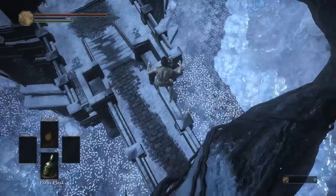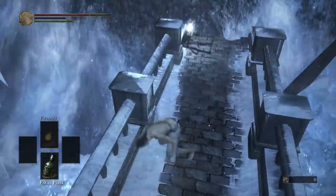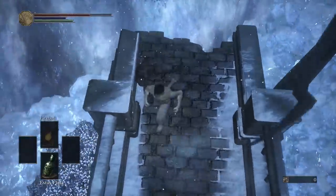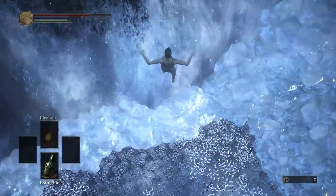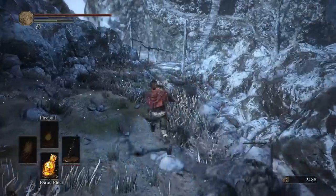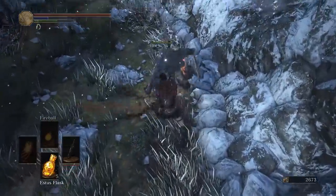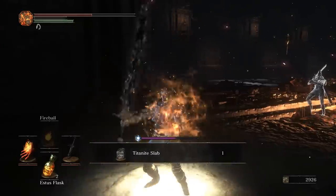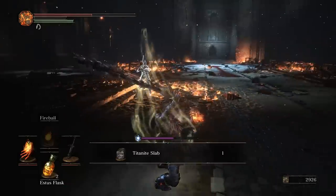For our final preparation, we are going to need the Pyromancer's Parting Flame. Now that we have the Parting Flame, we can perform the Estus Glitch. Charge up your Parting Flame by killing 12 enemies and spam the Weapon Art button to get infinite Estus.